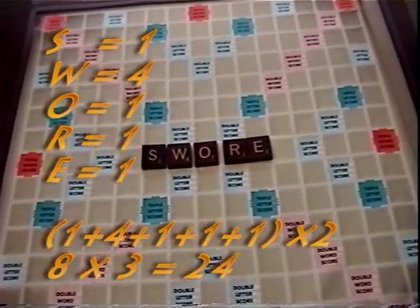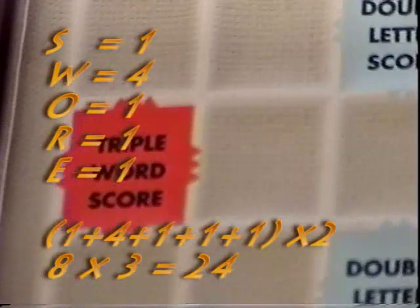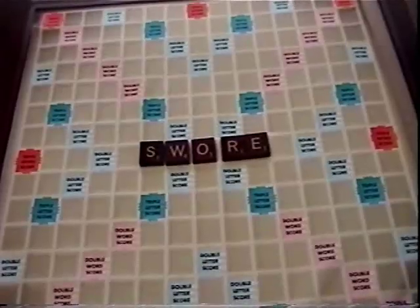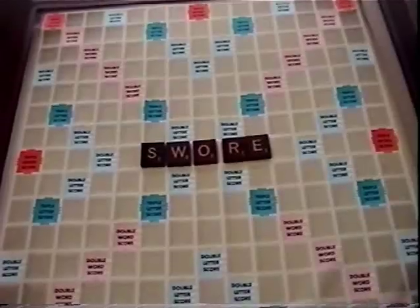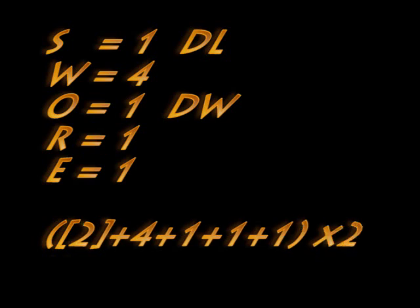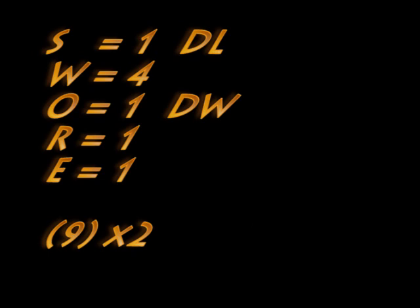There are also triple word scores, which multiply your entire word by three. So using the same word 'swore,' we can multiply that by three, and we will have 24 points. Let's say S is on a double letter score and O is on a double word score. First, you would multiply the one point of S by two from the double letter score before adding or multiplying any other letter — so one times two is two — which you would then add to the rest of the word, making nine. Then you multiply nine by two to equal 18.